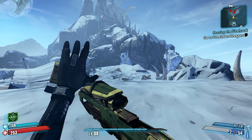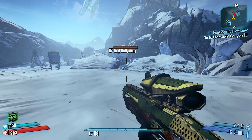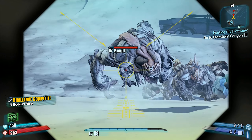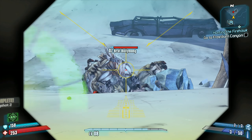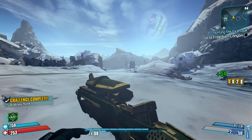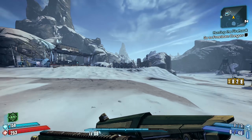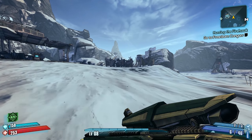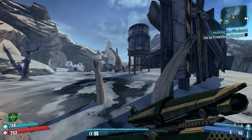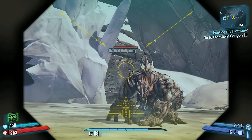The Fremington's Edge deals about 4 times the base damage on a critical hit assuming you don't aim down the scope, which is in line with snipers from most other manufacturers. However, if you do actually aim down the scope, you're potentially dealing about 5.5 times the listed damage, which gives the Fremington's Edge a bit of an edge over many other snipers in the game.